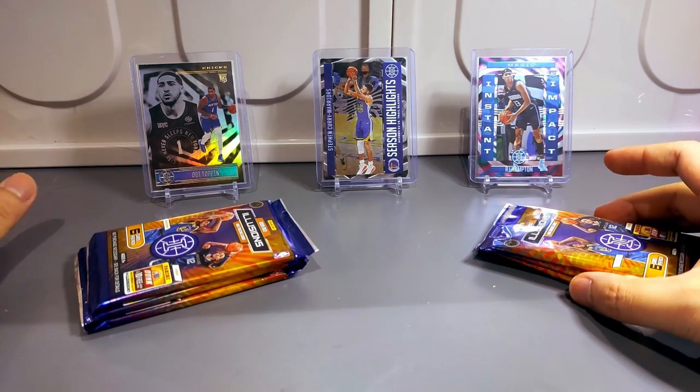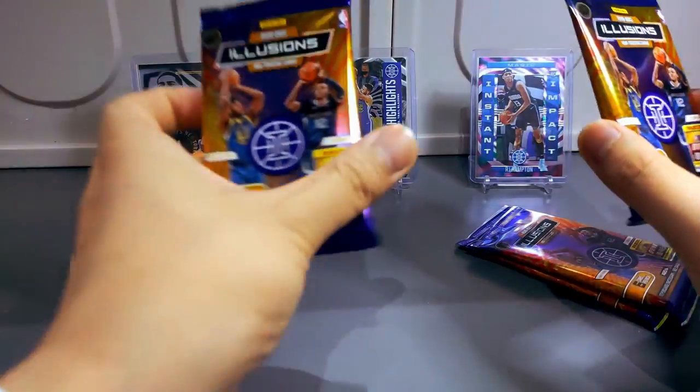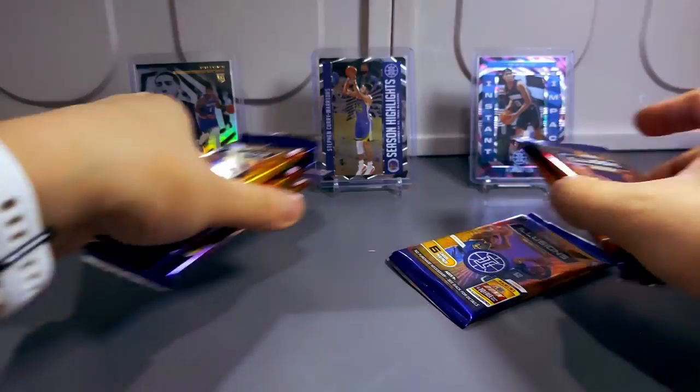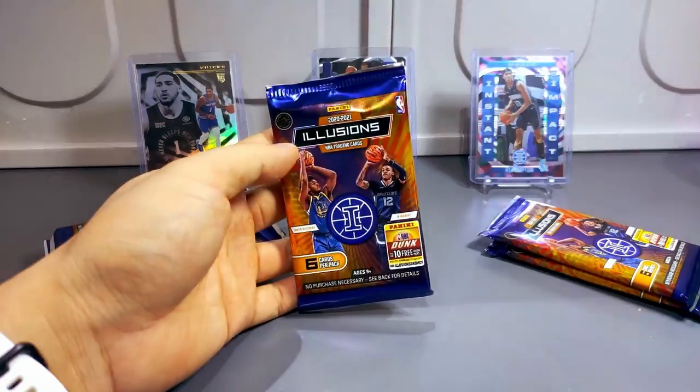From all the videos I watched before, the acetate card is always in the first pack, so these two packs I'm gonna put at the back. Let's open from the right side first.